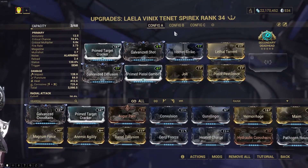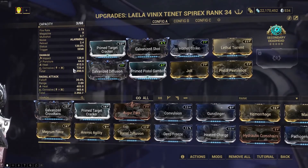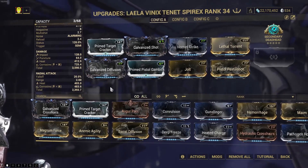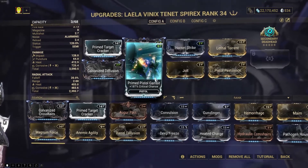Here's how it is set up with the corrosive build. Secondary Deadhead is maxed out. This weapon has a unique effect: when you get headshot kills, your reload speed gets faster for a little bit. This thing also has some AoE — it's only 2 meters, but it's an AoE, and that's honestly fairly good.